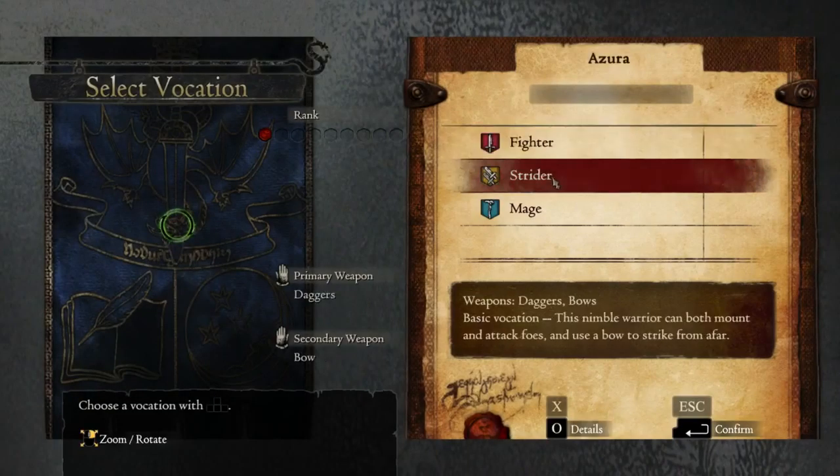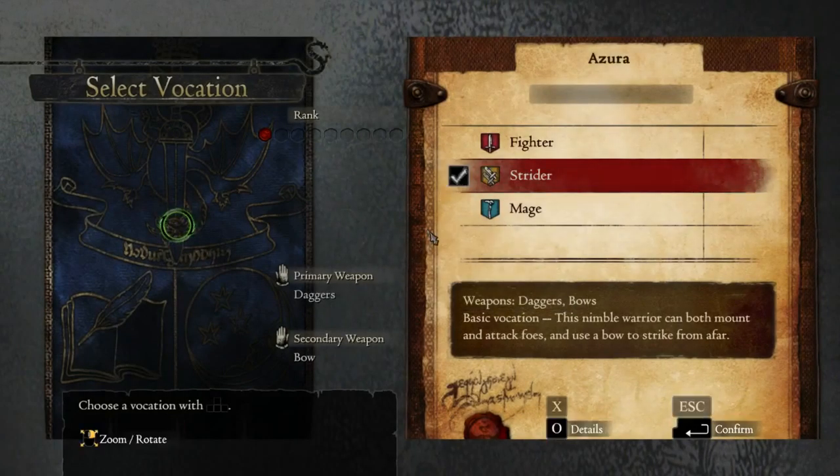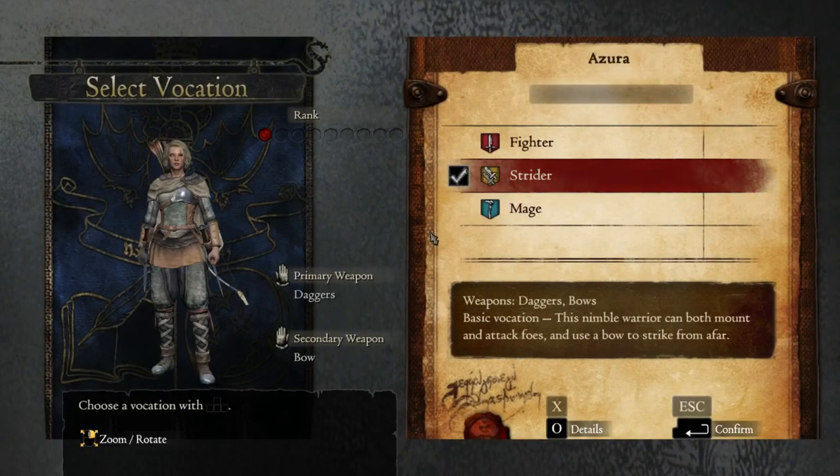We get to pick our basic class. I'm not going to pretend I didn't already know you do that here — I didn't play through this part. And then you just press continue again.